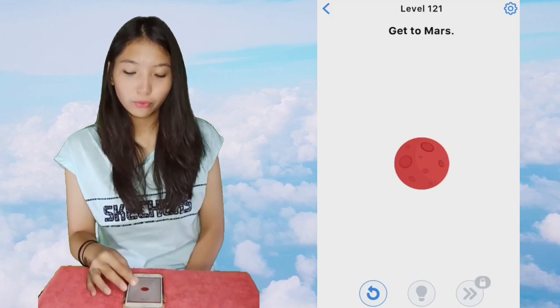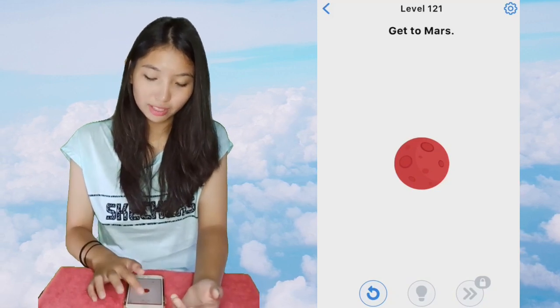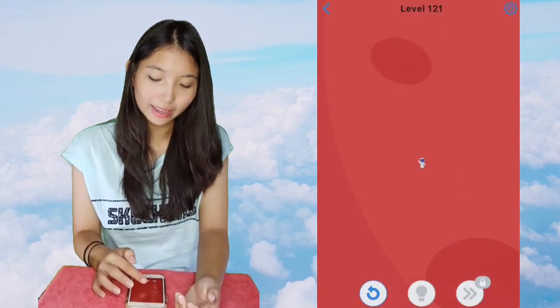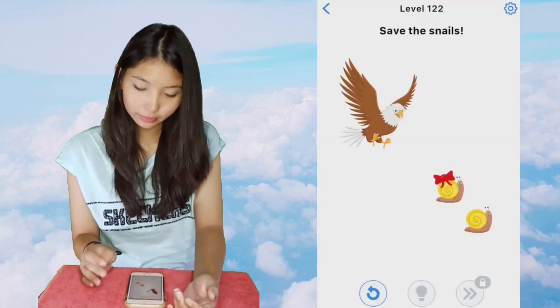Let's start with getting to Mars. This is Mars. But nothing where it's because we have to pinch out and you'll see a teeny tiny little white cute astronaut. Tap on that.